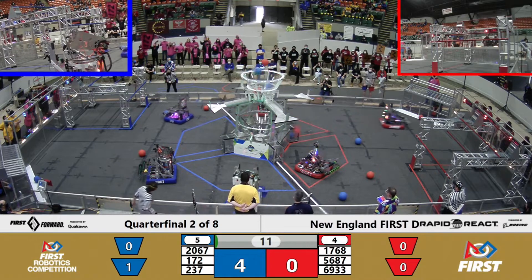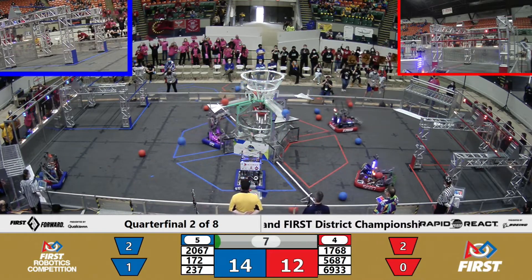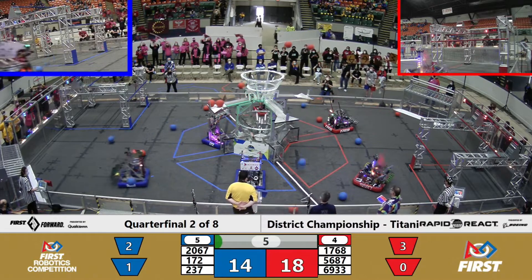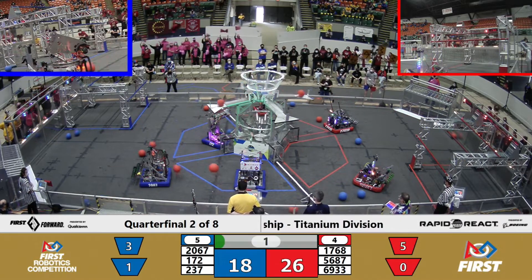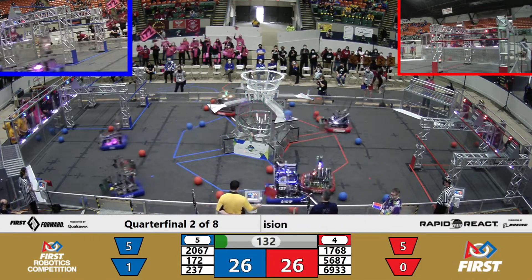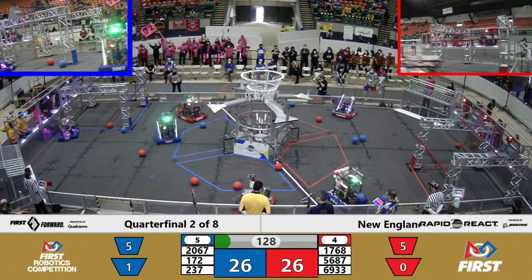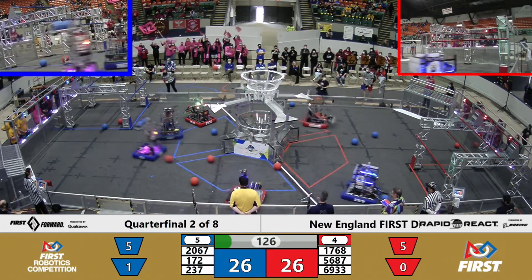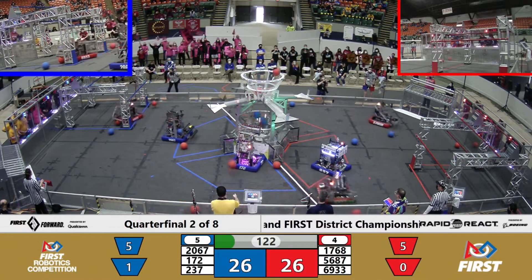Teams looking to put cargo into that high hub. Red Alliance and Blue Alliance doing so. 1768 putting up two. And there goes a few more for Blue. That's going to mean Blue and Red are tied at the end of the autonomous period.